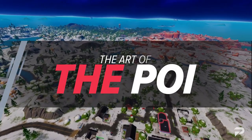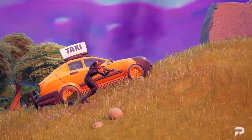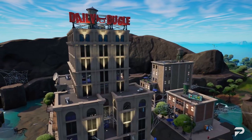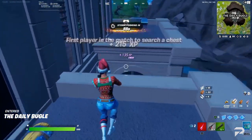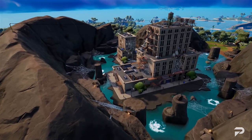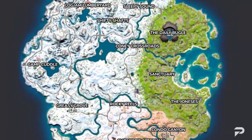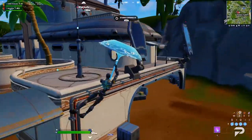POIs come in a variety of shapes and sizes. In Chapter 3, we finally have a break from those greens and oranges, replacing them instead with white snow, orange canyons, deep green tropics, and the stony brown terrain of the Daily Bugle. Most importantly is the unique opportunities for finding chests. As someone interested in playing competitively, you need to know the best POIs so you can plan ahead and make the most out of your drop zones.